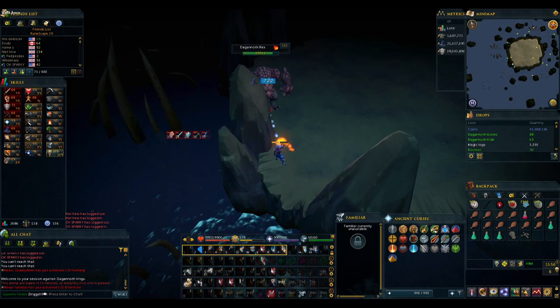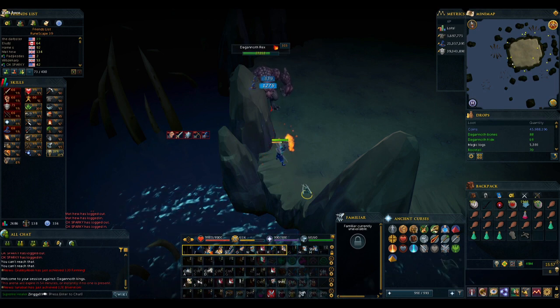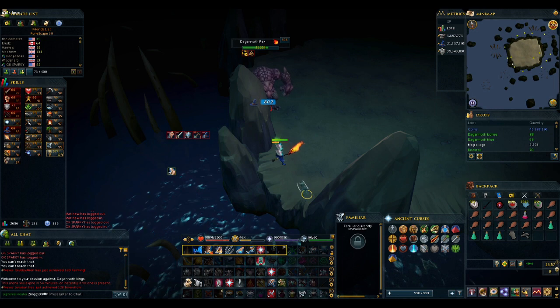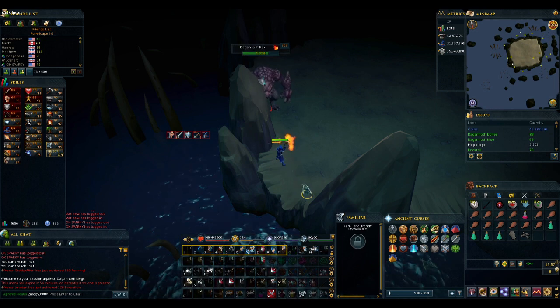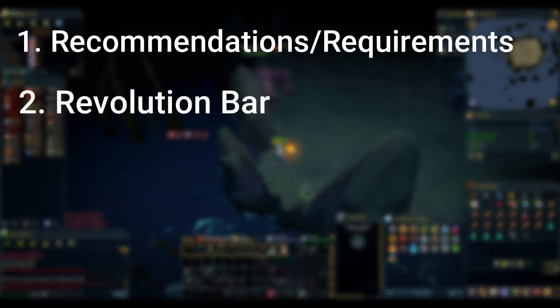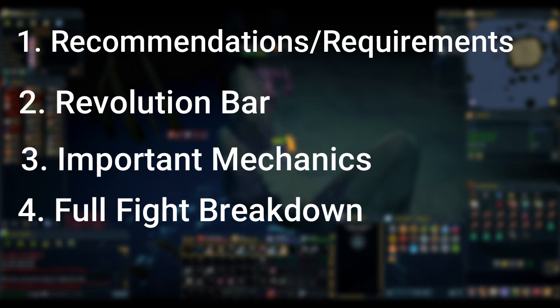You're normally supposed to hybrid at all three of these bosses, but we're gonna be focusing on just killing Rex here. At the very end, I'll do a brief look at how I would hybrid all three bosses, but it raises my recommended levels by quite a bit, so I'm focusing on it less. As always, the guide will be broken up into a few different parts: the recommendations and requirements, setting up your revolution bar, the important facts and mechanics of the fight, and then a full fight breakdown.